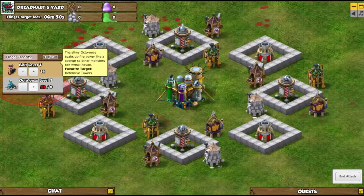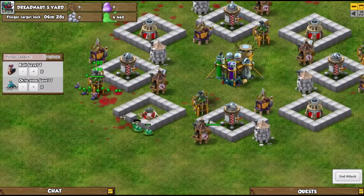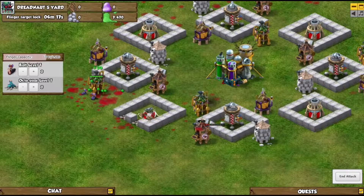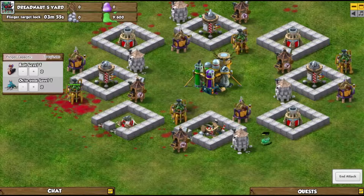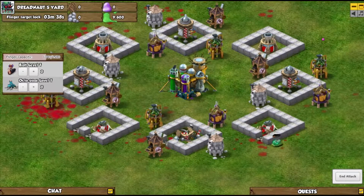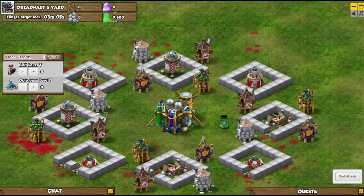We're going to try out hitting one of these bases and we just did not have the firepower — it pretty much gets destroyed, nothing we could do here. So we're going to have to wait a bit before we can take out these level 20s, which by the end of the video we will be able to take them out. But it is a chore to do, to say the least.